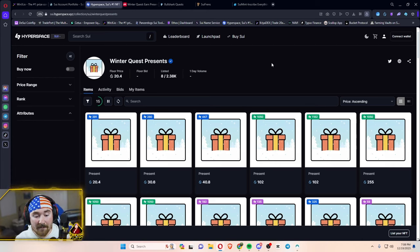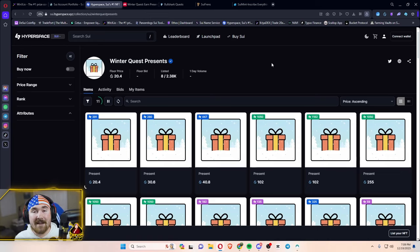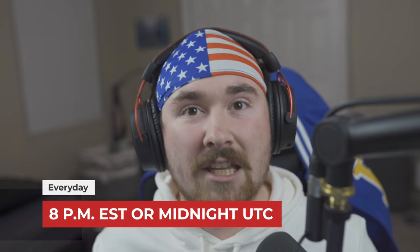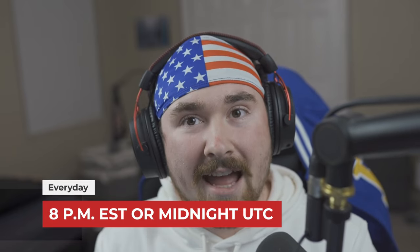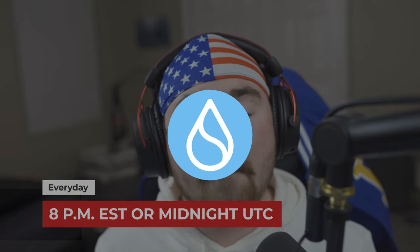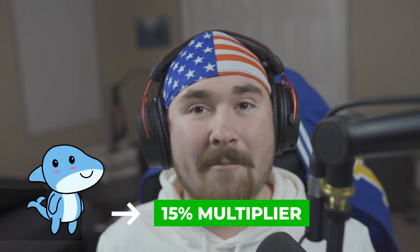On Hyperspace, people are already listing presents for 20 to 30 to 40 SUI. The best part is you get them every single day — every day at 8 PM Eastern Standard Time, or midnight UTC, you will be airdropped the presents for however many points you acquired. And if you have a bull shark in your wallet while playing, you get a 15% multiplier.